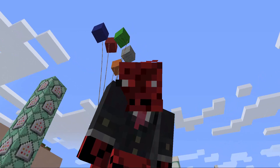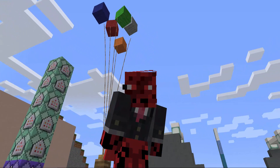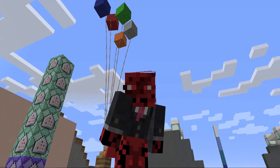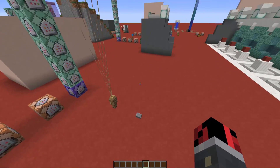Hey guys, this is Red, and today I have a new command tutorial for you. As you saw from the title of this video, today I'm going to show you how to make working balloons in vanilla Minecraft just like the ones you see behind me. They fluctuate because they are helium balloons and they move around, so let's get started.